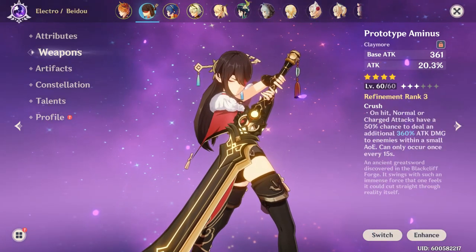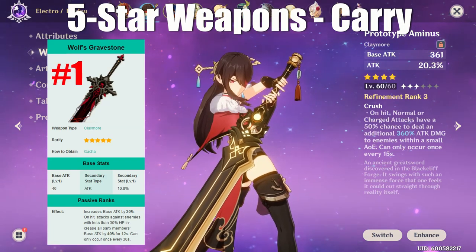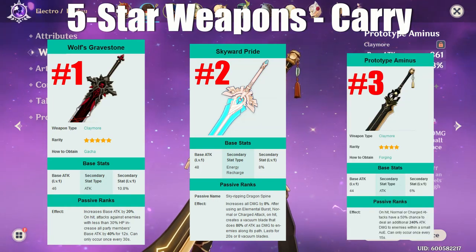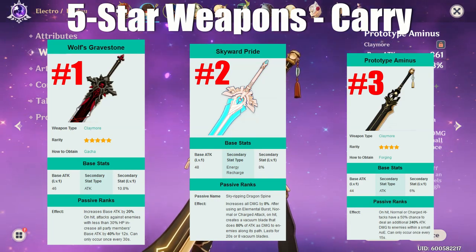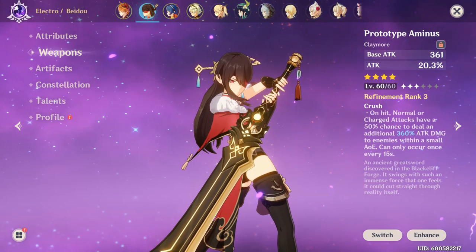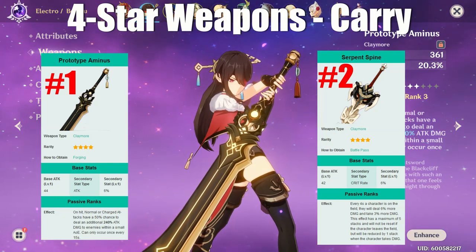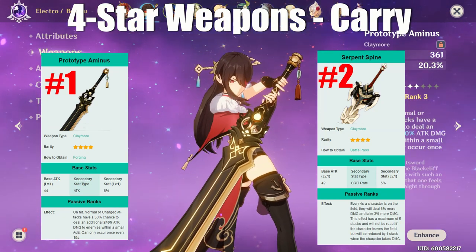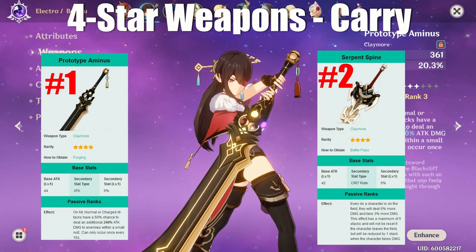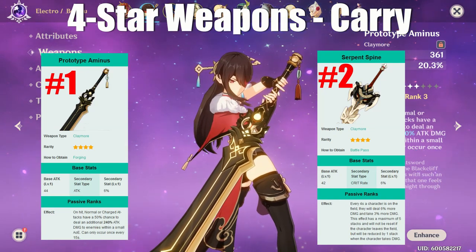Including Gacha and Battle Pass options, the 5-star Wolf's Greatsword is the best weapon for any Claymore carry. The Skyward Pride is a little better than the Prototype Animus with no Refinement, but Prototype Animus catches up around Refinement 4. Beidou can still use Energy Recharge as a carry and the raw attack power of a 5-star weapon is too much to ignore. Among 4-star weapons, the Craftable Animus is top. The Serpent Spine from the Battle Pass has a great secondary stat, but its passive doesn't synergize well — you lose buff stacks when you get hit while countering, making it feel awkward. The other 4-star weapons are average for her carry playstyle.